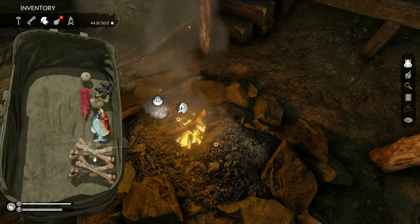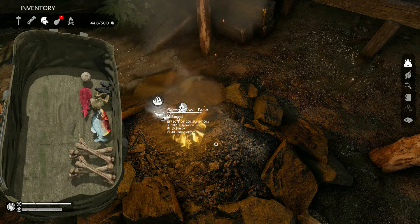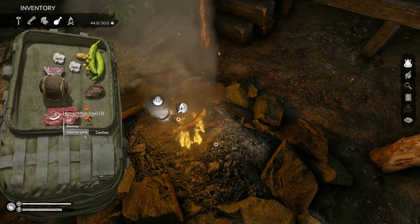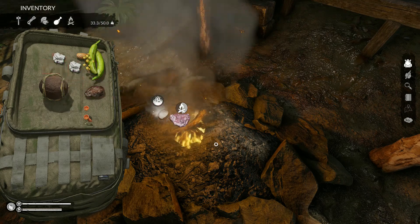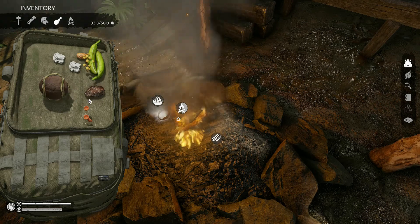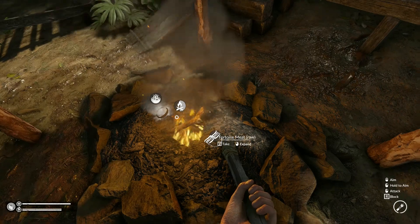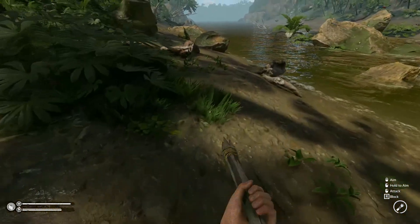We need to put some wood in the fire. There's the heart of palm soup we made earlier — let's destroy this burned item. Not sure I want to eat any human meat. We're still looking good as far as nutrients go.